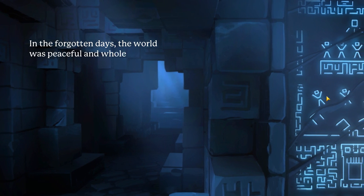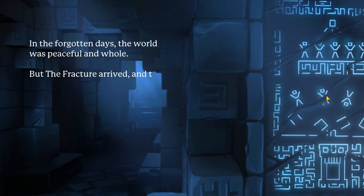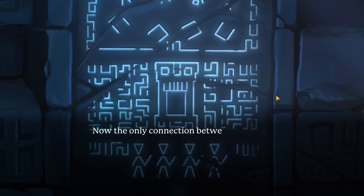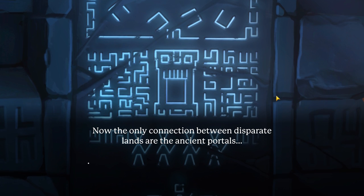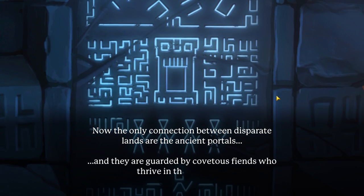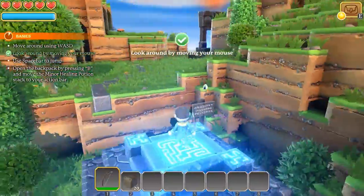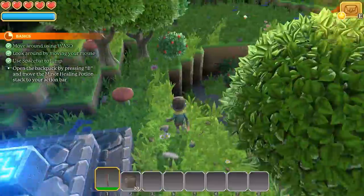In the forgotten days, the world was peaceful and whole. But the fracture arrived and tore the realm apart. Now the only connection between disparate lands are the ancient portals, and they are guarded by covetous fiends who thrive in the darkness. So there are nasty things that guard the portals. The world awaits heroes who will restore light to the portals and reunite the peaceful realm. Very cool — that's a little backstory.